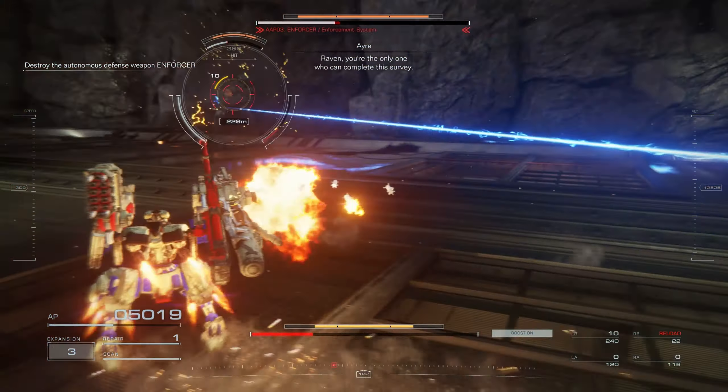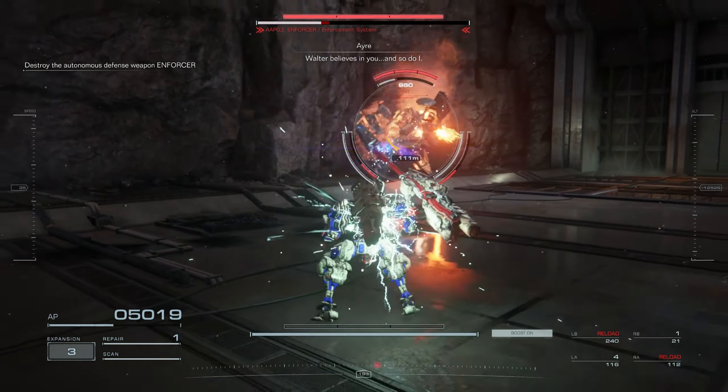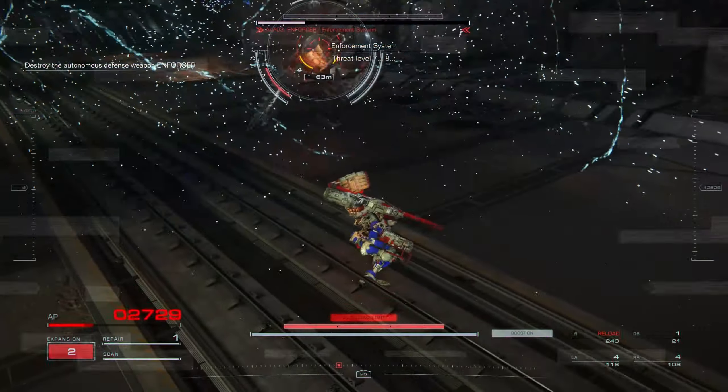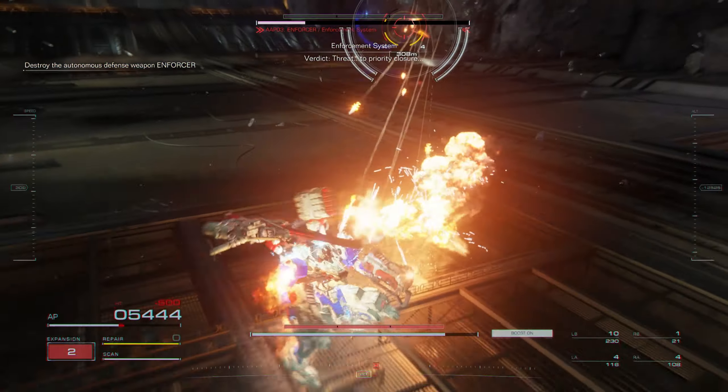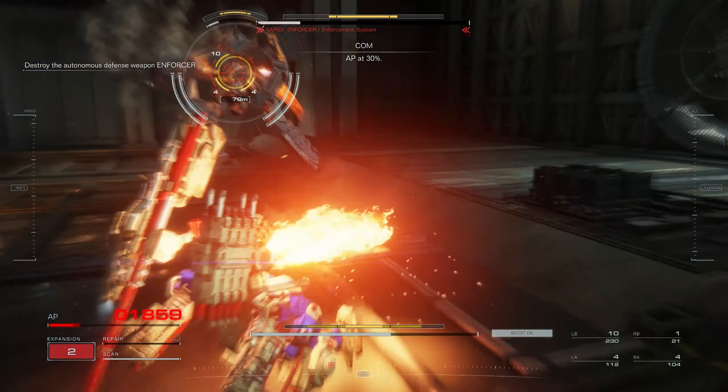I'm not sure what's going on. Command the FFH. AP at 30%.